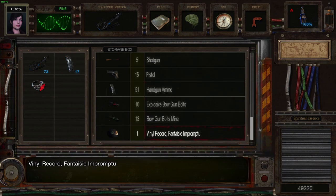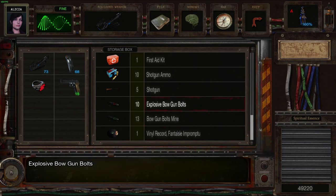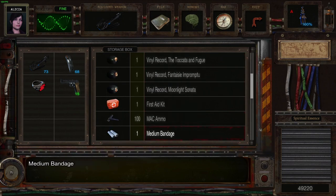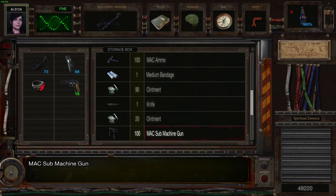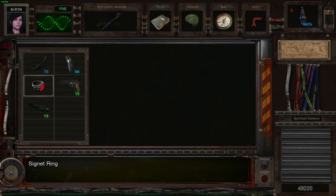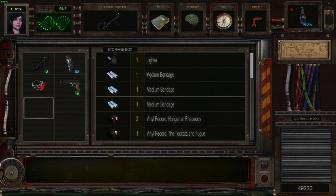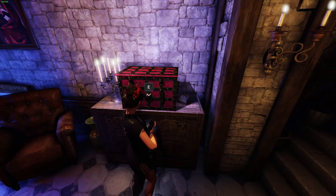I guess what we could do — wow, we really don't have much for that do we. I really need to organize this inventory a little bit. What I might do is take the bowgun with explosive rounds — combine those — so we've got something with a little bit more punch if we need it.